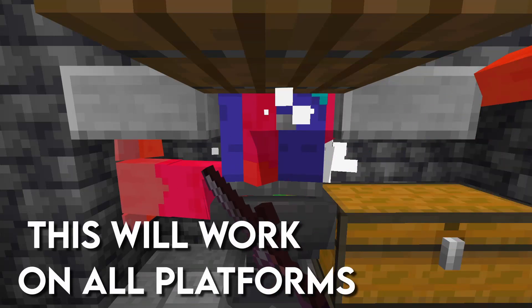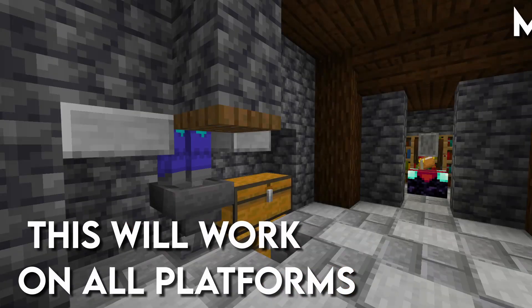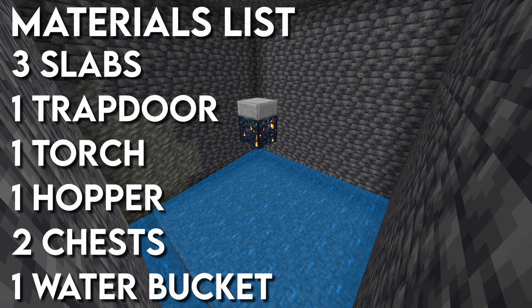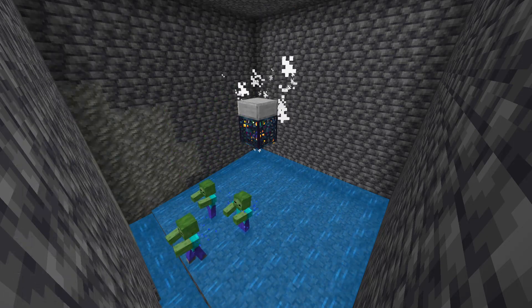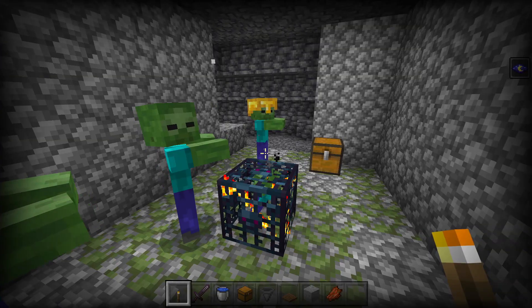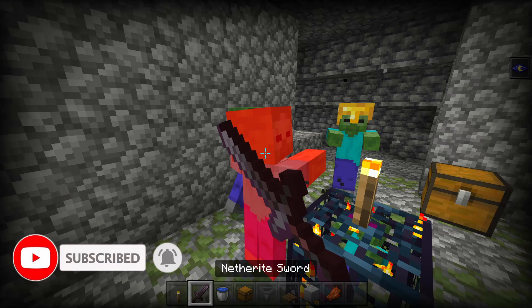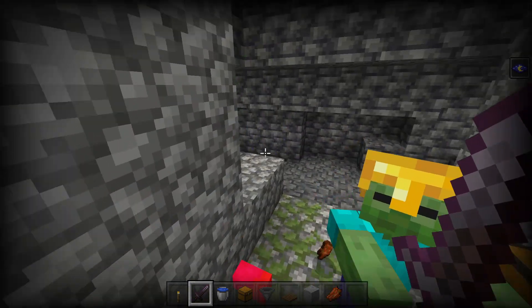Hello everybody and welcome back to this Minecraft Bedrock Edition tutorial. In this one I'll be going over how to build this super simple 1.18 zombie and skeleton grinder. First thing you're going to want to do is place a torch on top of the spawner so that there are no zombies spawning while you're building the farm.